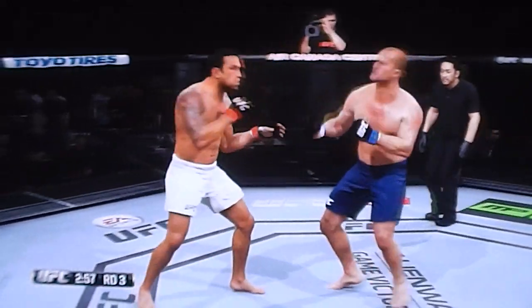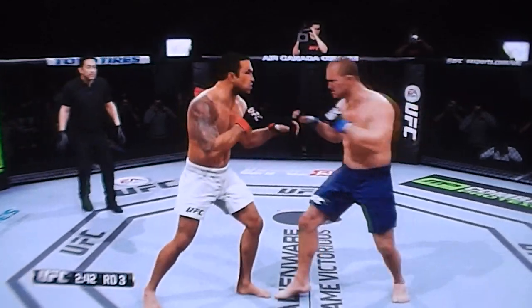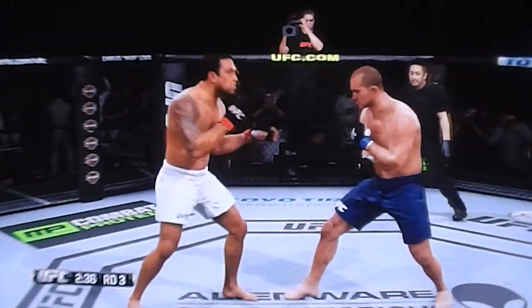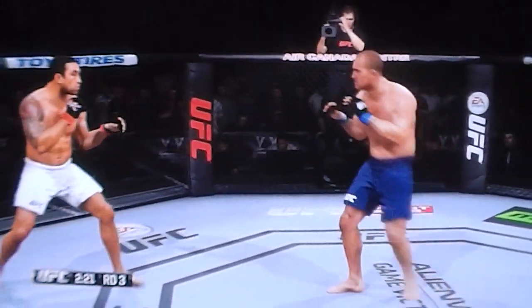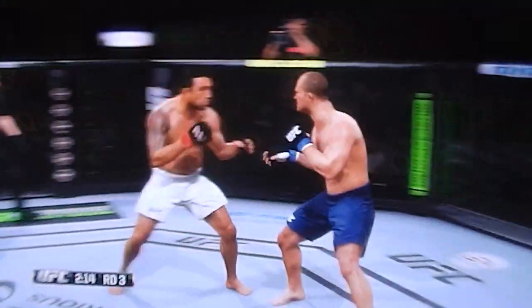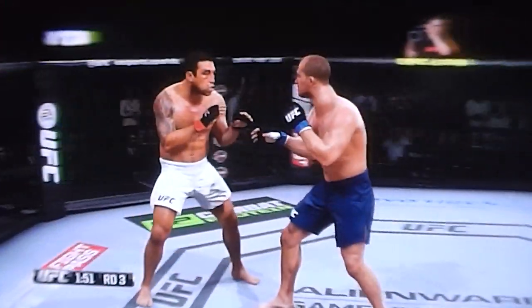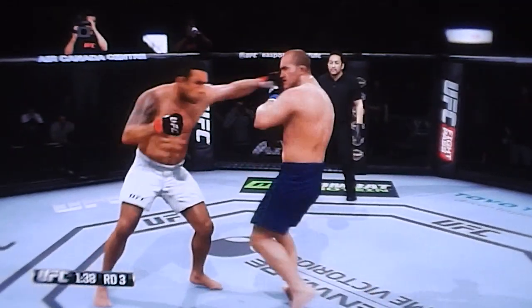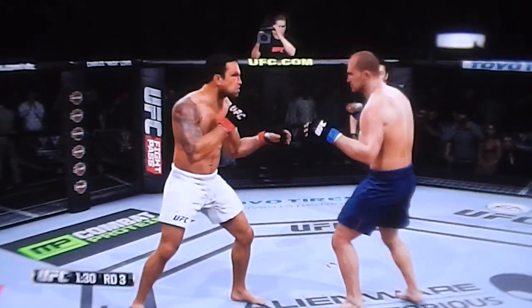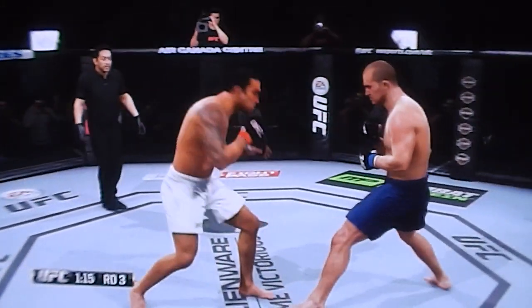Good combination there by Verdum and a right hand — that snapped the head back of Dos Santos. He seems to be alright but definitely got shook up by that right. He's fighting back gamely, Dos Santos is, but he is still losing this fight big. And a high kick landed by Verdum. And a high kick landed by Dos Santos. A stiff left jab by Verdum stopped Dos Santos in his tracks. Dos Santos going for the double leg. Good straight left from the southpaw stance by Verdum. The eye of Verdum is not looking too good — perhaps the cut that happened earlier might have made a difference.